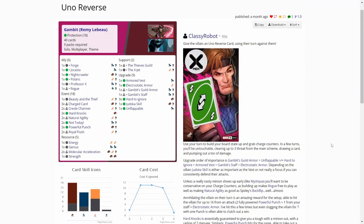This is the You No Reverse Gambit Protection deck by Classy Robot, which I have been using throughout the whole series without any changes. I found that this deck can perform really well once you get it set up correctly, playing all or most of those upgrades in the deck. Some of the allies are really useful in different situations, and the events you can play when defending. The deck has quite a lot of resources, and if you get your charge counters built up, you can play Rogue for free — a really swingy move. Hoping to see Rogue on turn 2 or 3.